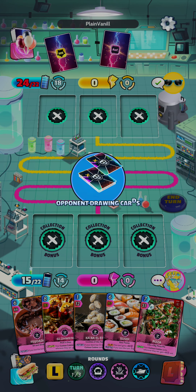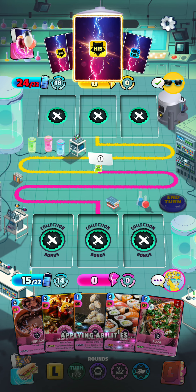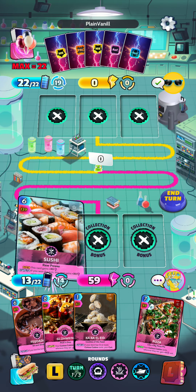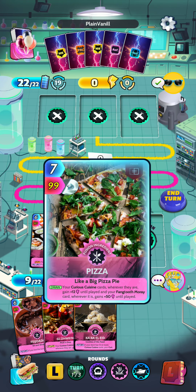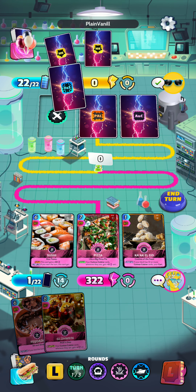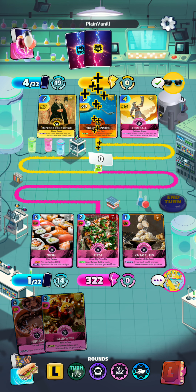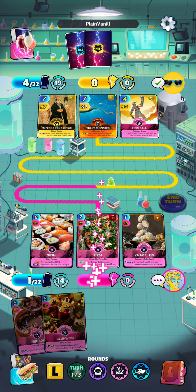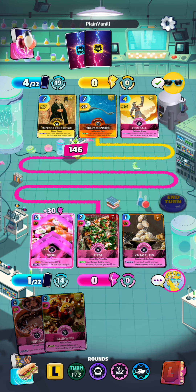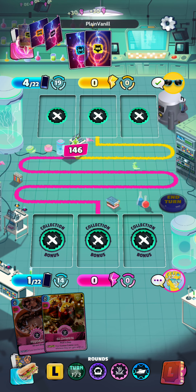We got our Pizza and our Fedora. I will get the Sushi out in front — that card will be quite strong this turn. We will get our Pizza, and we will play Kak El Eid. That's a 322 turn. Hopefully the opponent cannot match it, as I would like to win this turn to get the full effect of Sushi. It looks like we succeeded and we are well ahead. The opponent does have the Heimdall, so he will be playing stronger cards for the rest of the round, but I think we are ahead enough to have the advantage.